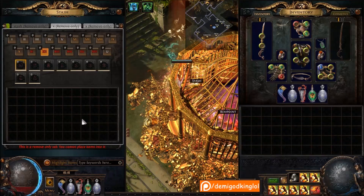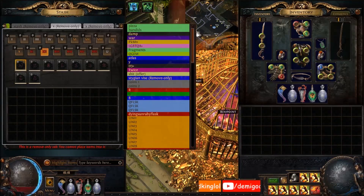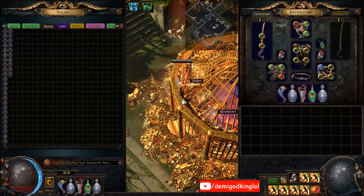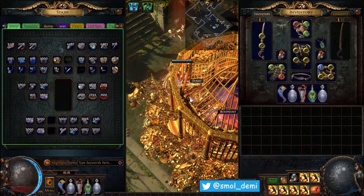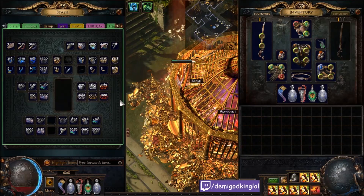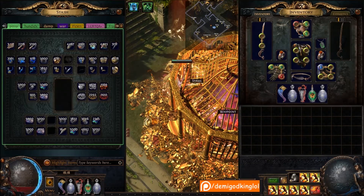That'll be my stash showcase. It's a long video, I'm sorry. I hope you enjoyed it, I hope you learned something, I hope you figured out why I sort things the way I do. I mainly just use the currency tab, the dump tab, and then you know these ones. That'll end this video - hope you guys enjoyed. Leave a like, leave a comment on what the heck is wrong with me. If you watch the whole thing and you're still here, thank you. Go follow me on Twitch if you want to see me stream live. Thanks for watching, I'll see you next video - Demi out.